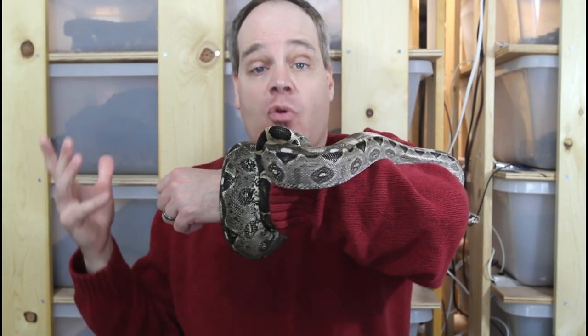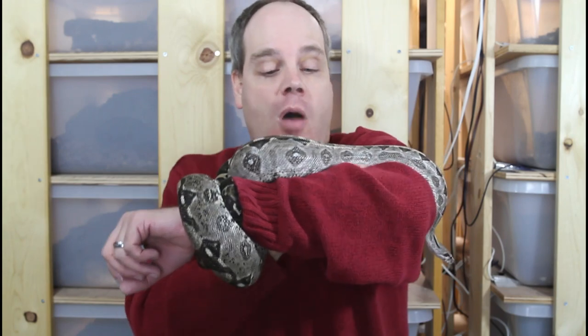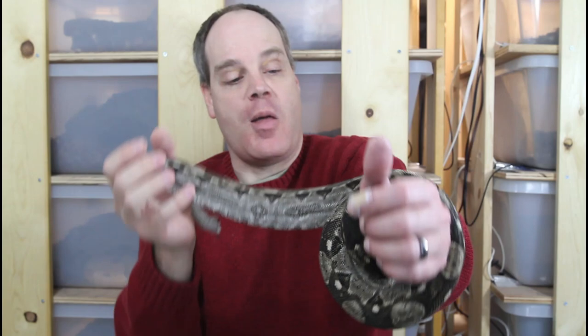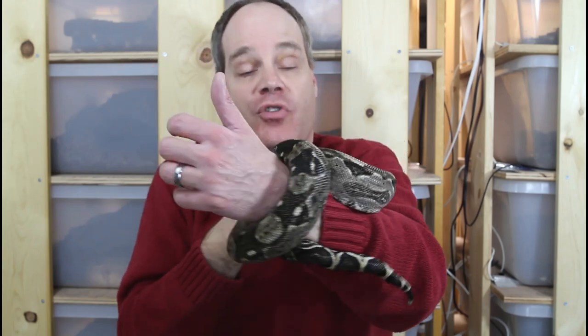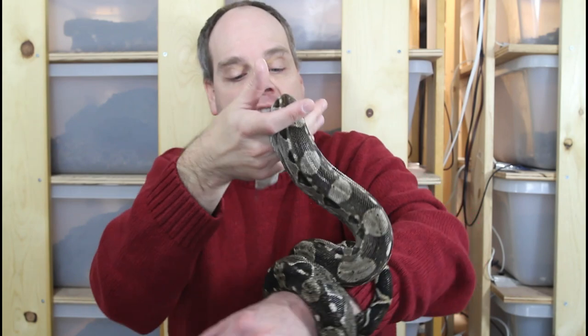Another difference is that in general they're more robust and thicker than the Crawl Key — more muscular. The Crawl Key tend to squeeze quite a bit, holding on to roots and mangrove swamp in their natural habitat, and the Cocker Key does the same thing, but they're actually quite a bit thicker and more muscular. When I pick one of these guys up compared to the Crawl Key, I get more of a sense of a really muscular snake. It really gives you that full-size boa constrictor experience in a much more manageable package.